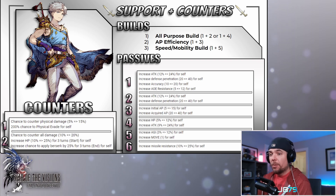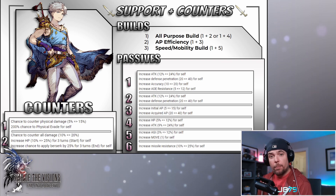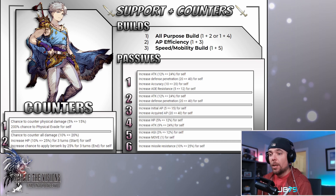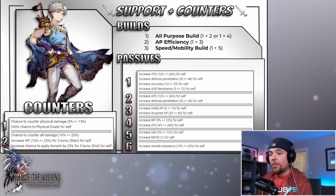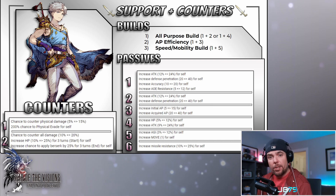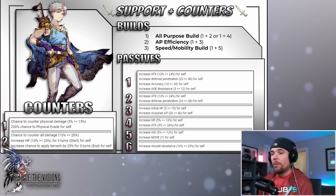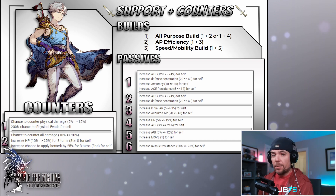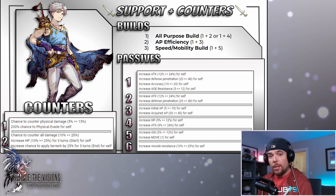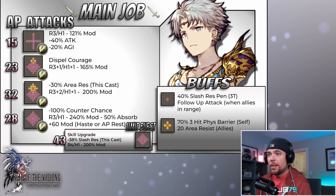I like Fighting Spirit on Bartz for a couple of reasons: first, it's a counter that can proc off both physical and magical damage — pretty important when you consider how many mixed damage-type teams are out there. It also has a slightly better chance of procing, coming in at 20% base versus 15% for the Reflex. When you consider how many units nowadays have some innate reaction block, having a higher base chance is always going to be better.